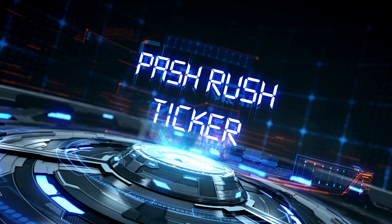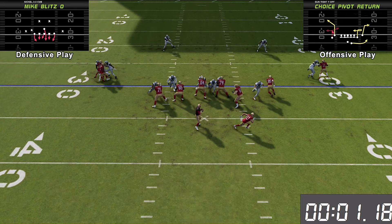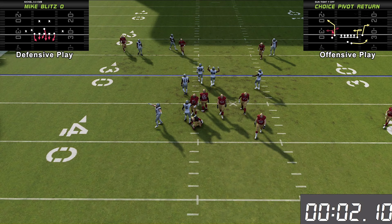We got the ticker up — let's see how fast we can get pressure on the quarterback from that safety blitzing through the A gap. Right there, we got there in just over two seconds, which is pretty nice as far as bringing pressure here in Madden 24 despite the new patch and the changes to pass blocking. With that said, you can still get pressure on the quarterback.